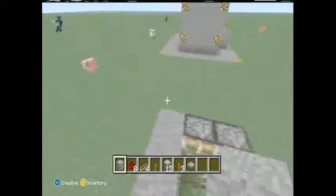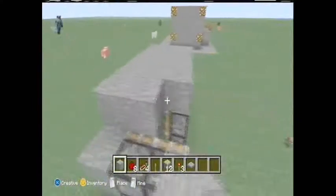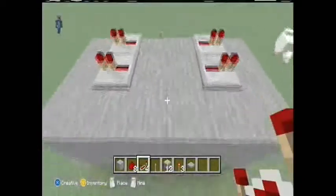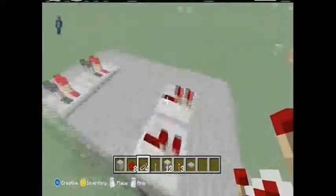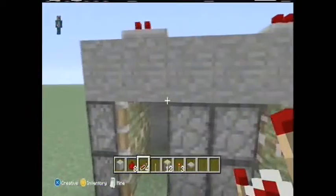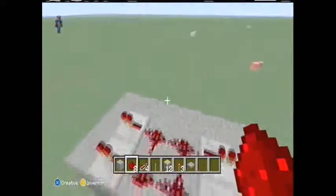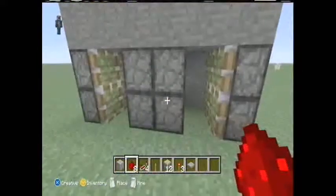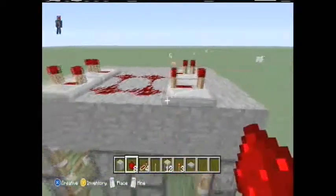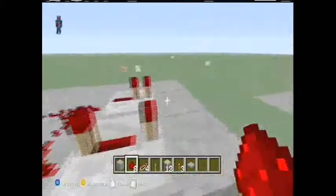Now you build your wall and a roof right on top of it, just like this. Place repeaters right here, which will be right on top of where there's no piston — right at the space. And four redstone right in the middle. Don't forget that in the back, you've got to turn these repeaters to four ticks, pointed away, right there on max. After this, you place redstone on each side.